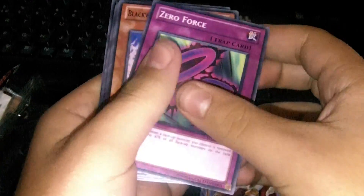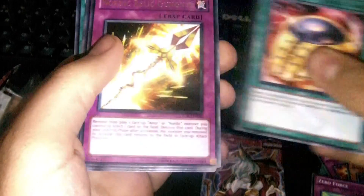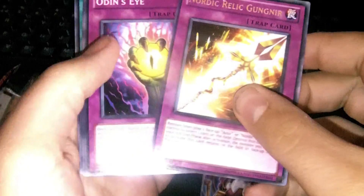Cosmic Compass, Zero Force, Blackwing Kalamala Haze, Vile on Matter, Nordic Relic Gunnir — oh no, it's not looking good for you guys.